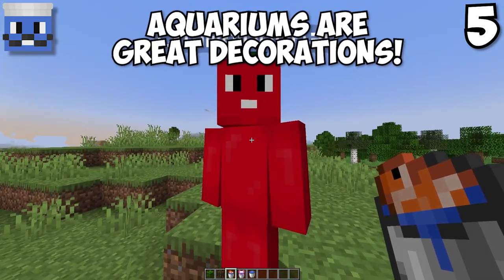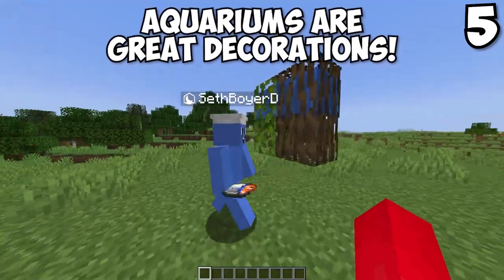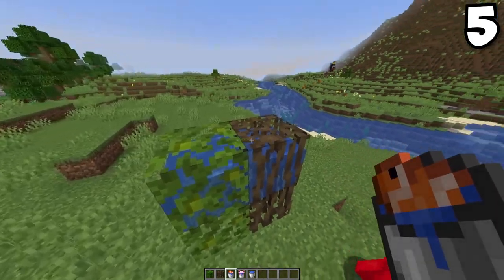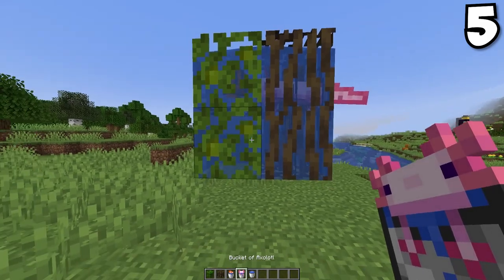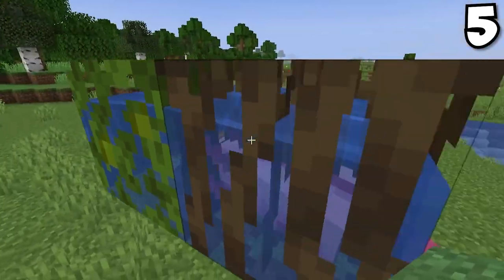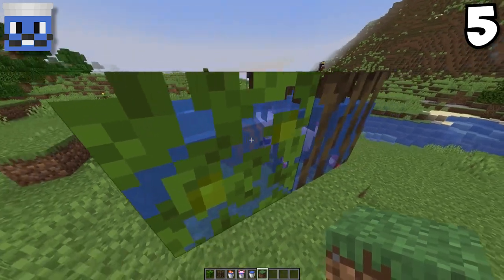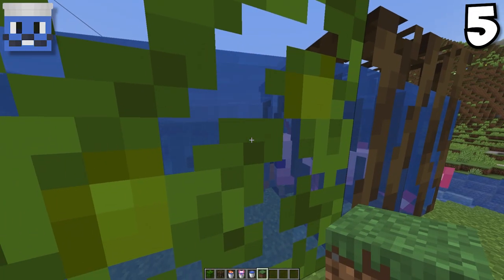You remember how I tried to make an aquarium with leaves last time? Well, I realized I was just doing it wrong. What you have to do is put jungle leaves or mangrove roots here, put ones above with water in them, then place them below so they get stuck in the top ones, and then you can get rid of those. Look — they are stuck in there. It's an aquarium! They're actually kissing — they're in love.